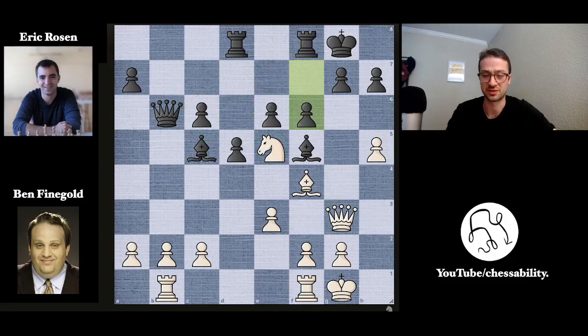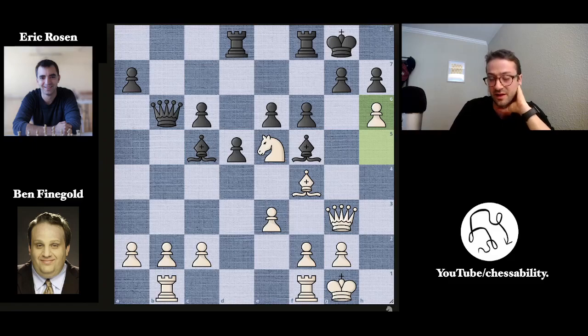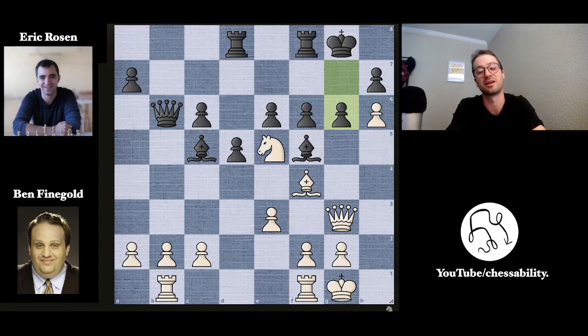Ben plays the even more aggressive move h6, seemingly forgetting about his knight on e5. This looks like a sacrifice — but it's not really a sacrifice because if pawn takes knight, then queen takes on g7 is checkmate. However, it's actually very okay to deal with this just by playing g6, which is what Eric plays. Now this is an incredibly solid defensive structure and the attack has basically petered out completely.